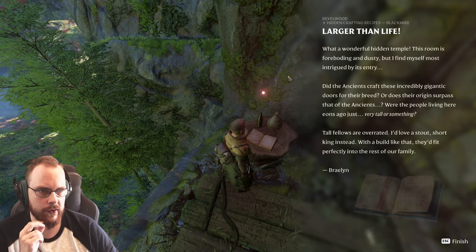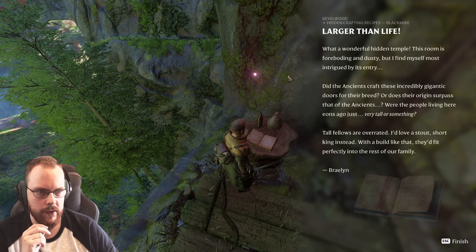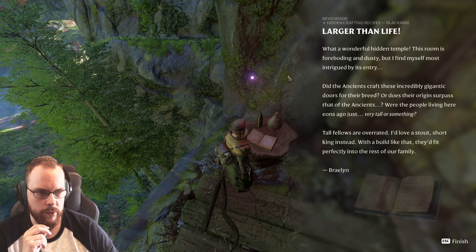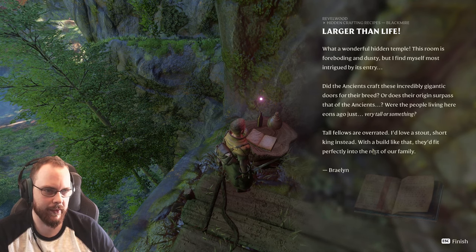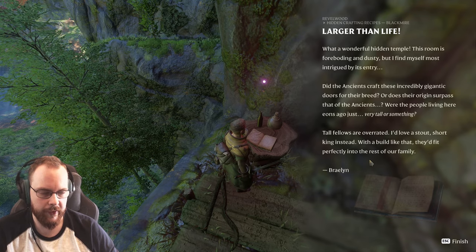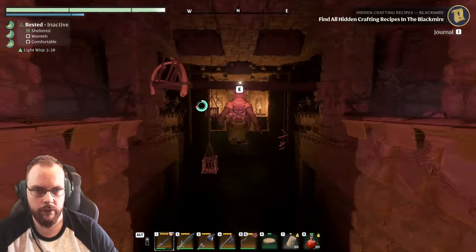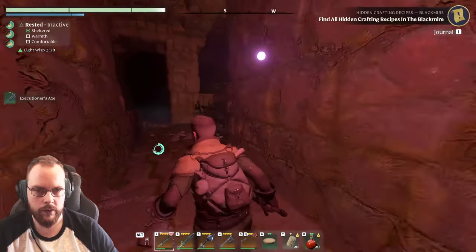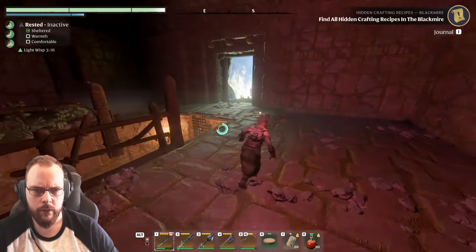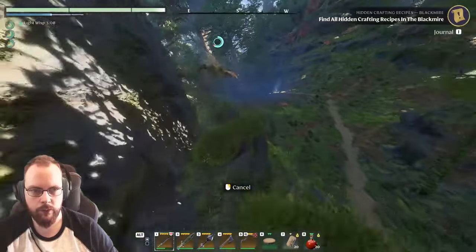Reading lore: 'Hidden temple — this room is foreboding and dusty but I find myself most intrigued by its entry. Did the ancients craft these incredible gigantic doors for their breed, or does their origin surpass the ancients? Were the people living here just very tall? Tall fellows are overrated — I'd love a stout short king. A build that fits perfectly into the rest of our family. Braylin.' There are some ways to go — it just leads back. Hidden lore is pretty much everywhere.